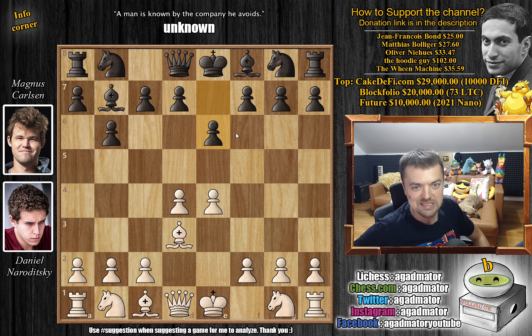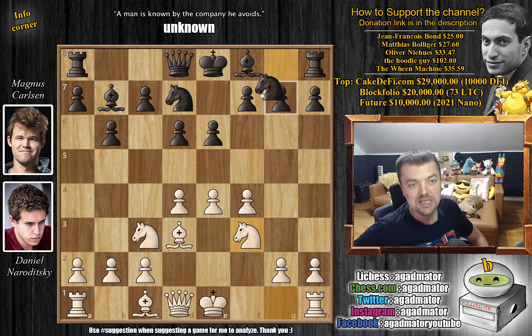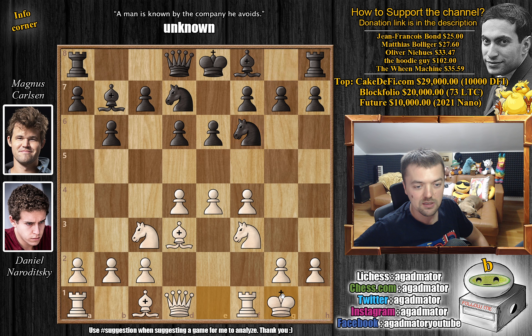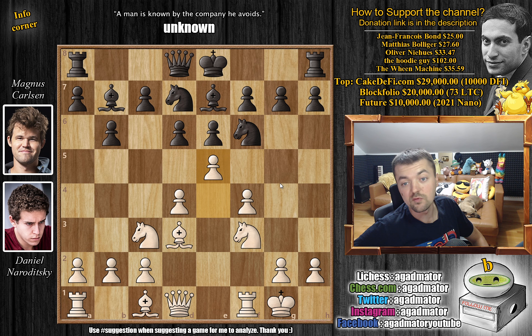Of course Magnus knows this — he plays e6. We have knight to c3, d6, and now f4, grabbing even more space in the center as Magnus allows it. Knight to d7, and now knight to f3, preparing to castle. Knight g2, f6. Naroditsky just castles, we have bishop to e7. You could go for something like queen to e1, going for g3, g7 — a known idea. But Naroditsky plays e5. And as of move 8 we have a completely new game.